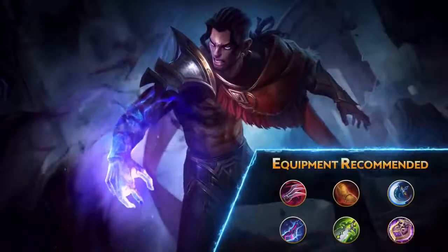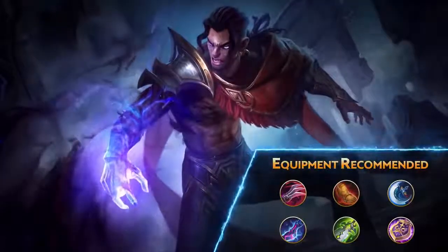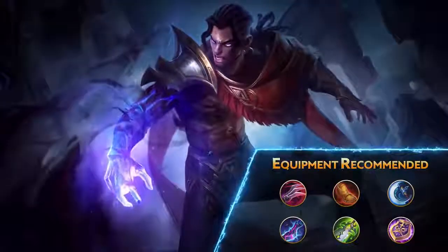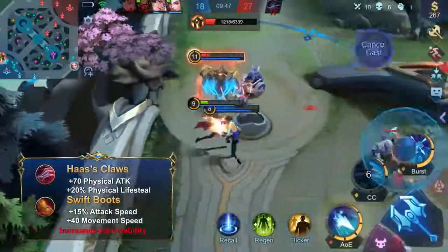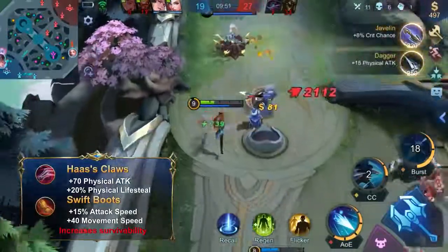Since Brody is not a traditional marksman, we highly recommend this build, as it further boosts Brody's damage output, as well as buying him more chances to overwhelm his opponents. Haas's Claw provides a good amount of damage while increasing Brody's survivability. For the second item, Swift Boots will be a good choice to make up for Brody's low attack speed.